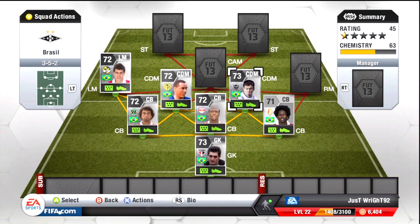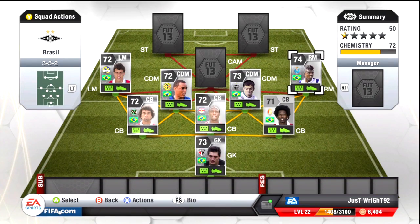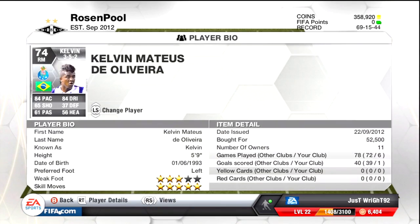Right mid, we have Kelvin. It was a choice between him, Dan Alenio, and Michael Leite. I've asked a few of the Brasilva guys and the verdict is Kelvin is the best. He's pretty good — cutting in on that left foot, he's good. He's got the five-star skills as well.